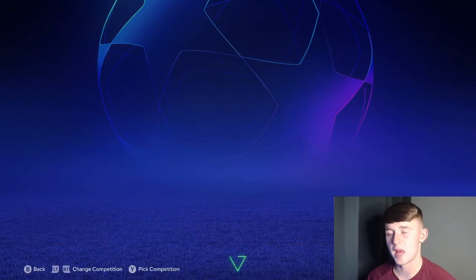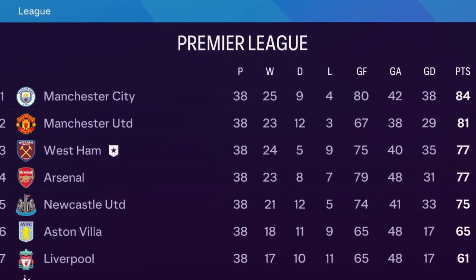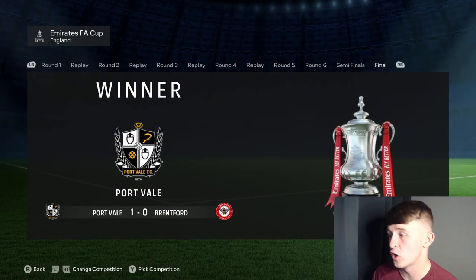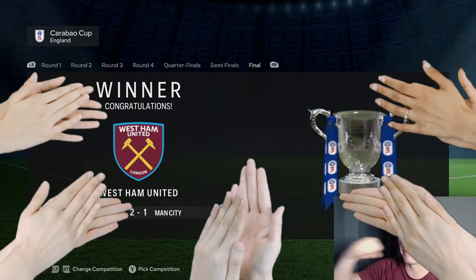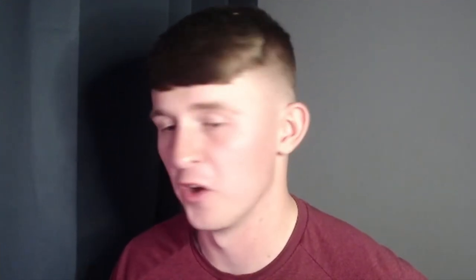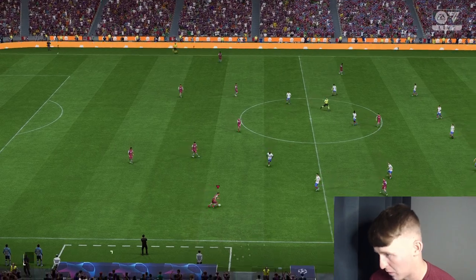We ended up finishing third again in the Premier League on 77 points. The relegated sides were Luton, Bournemouth, and West Brom. The FA Cup was won by Port Vale — fair play. The Carabao Cup was won by West Ham United — we beat Man City 2-1 in the final! Liverpool won the Europa League, beating Roma 2-0. Now let's waste no more time — let's get into the Champions League final. We're in the Champions League final against Barcelona. It is my first actual game of EAFC so please bear with me if I end up getting beat.